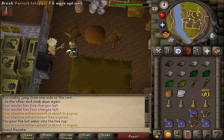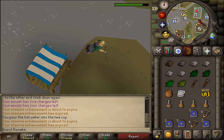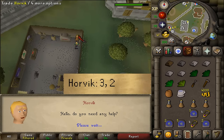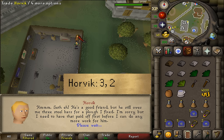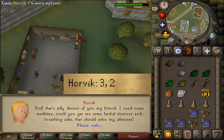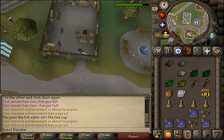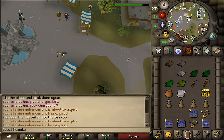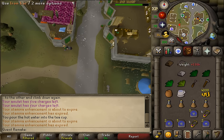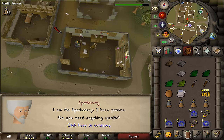Next let's teleport to Varrock. I will now need to talk to Horvik, just northeast of the Varrock square. Here at the anvil sign, let's talk to Horvik and select option 3 and then 2. Next we will need to go to the apothecary, so let's go southwest. The southwestern part of Varrock is where the apothecary is located, just north of the Black Arms Inn. Let's talk to the apothecary and select option 2 twice.